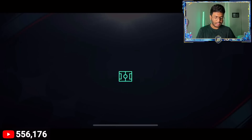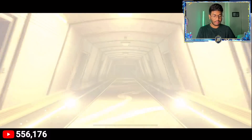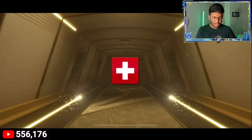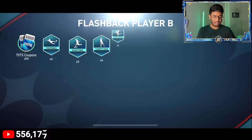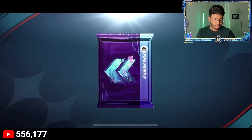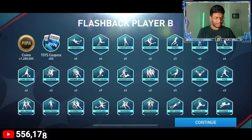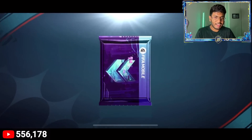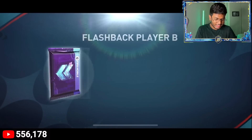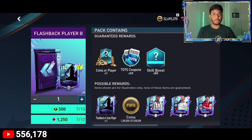Pack fifteen — come on EA Sports, we've only got six packs left or we have to quick-sell everything! This time it's Switzerland — I think it's a goalkeeper, yeah it's a goalkeeper. Five more packs left. Pack seventeen: no walkout again. We've got three packs left — I think I'm going to open them all at once.